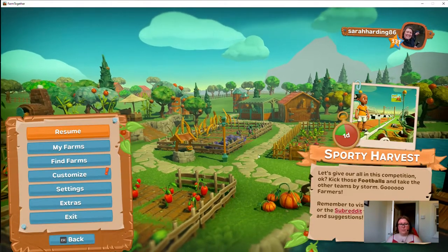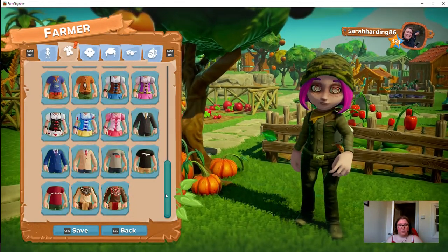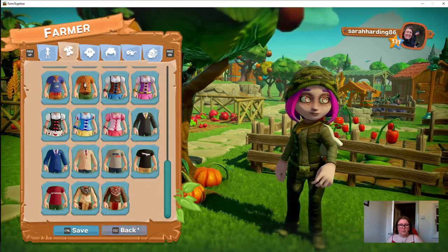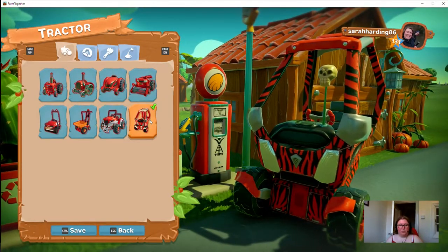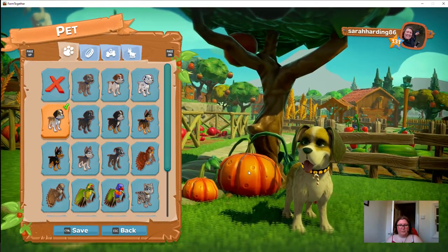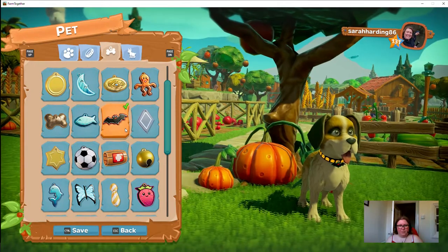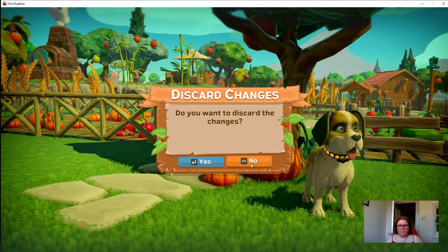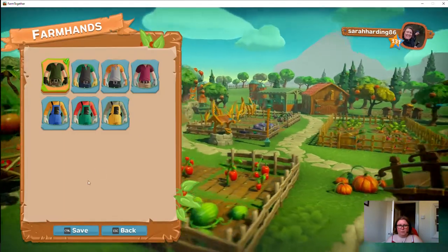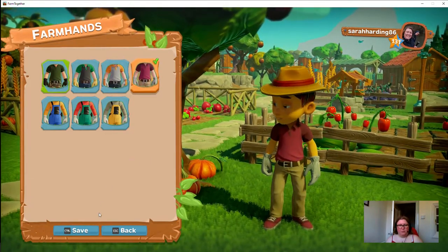Going back to the main menu, under Customize Farmer there are all these new outfits I've been able to unlock, and some of them are things earned through quests — so you can see these football tops because it's the sporting event. There are also different styles of tractors you can customise, and options for your pet. I've got this little doggy here — I think it's time we changed his collar. Let's give him a little bat this time. There we go, that's quite nice. Always remember to hit save! You've got different emotes for greeting farmhands, and you can choose what colours they wear — a bit more spring-like.